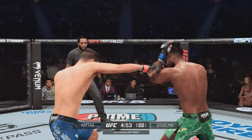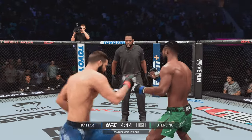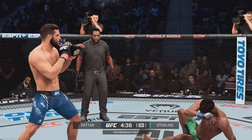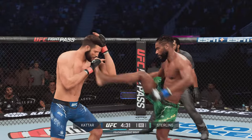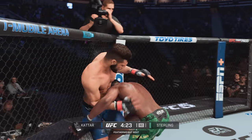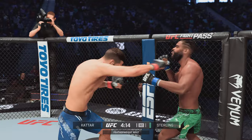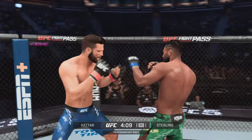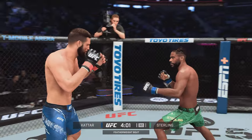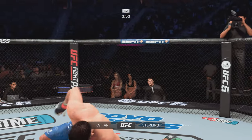The left punch is true, now the right hand. Nice spinning attack — he's able to land to the body. Straight right, he misses. Over and over he's landing these nasty body kicks. What a beautiful jab landing there. Straight right is there, takedown defense holds up.